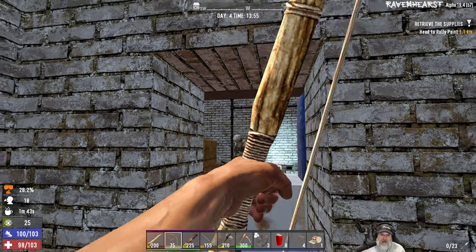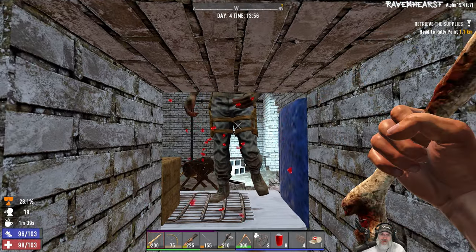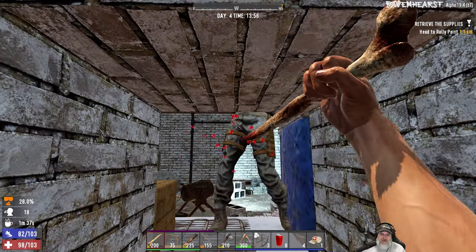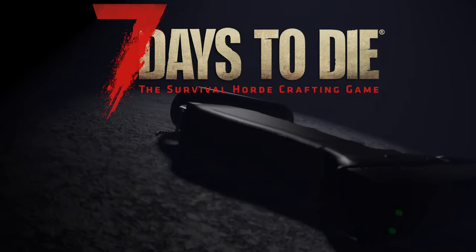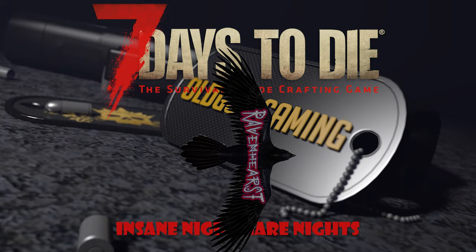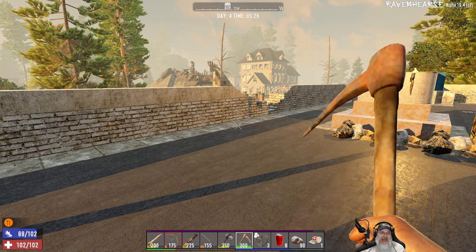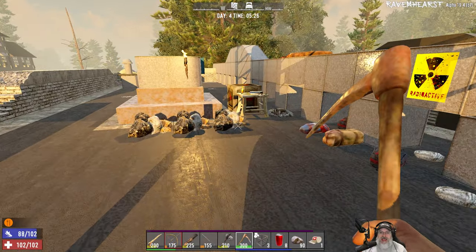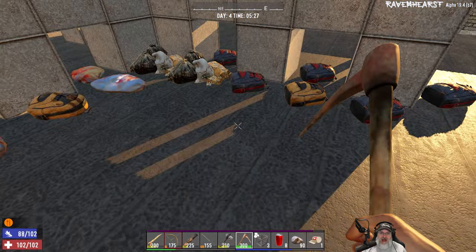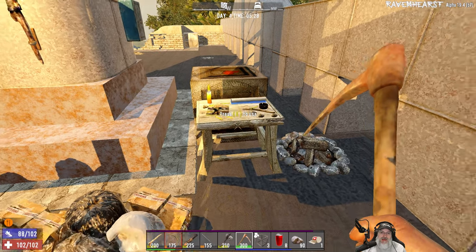We got a barricade in place right here, so that works. I can't see your head, so I hit you in the nuts. Welcome back everybody to Ravenhurst. I am an old guy gaming, and in this episode we're going to keep trying to see if we can get a workbench made. We know how to make one, we just don't have all the parts that we need to make one.